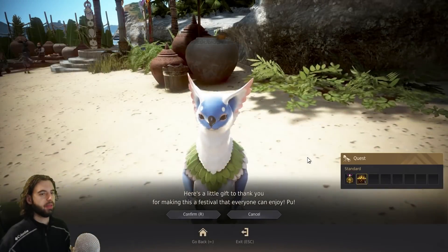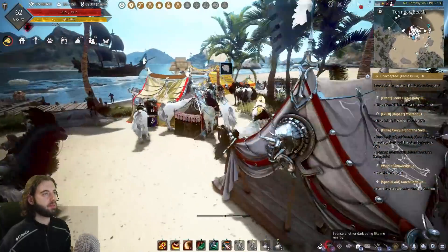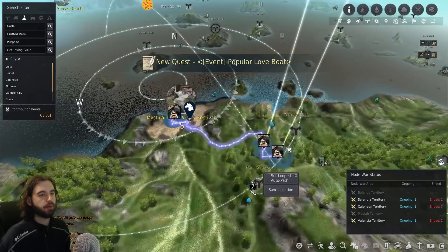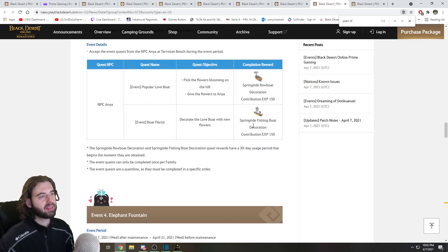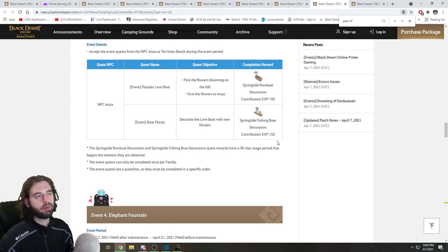Go back and talk to the NPC to pick up a Shikatu's Luxury Box. That just leaves Anya's quest we skipped at the start — head back over to her and take the quest. This sends you to pick some flowers, bring them back to Anya, and that gives you a skin for your rowboat. She'll then give you another quest line for a fishing boat skin. These trigger as soon as you complete the quest, so complete them when you're going to use them — or time it around cosplaying or picture-taking.